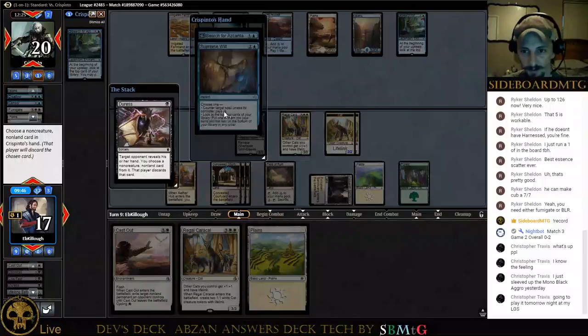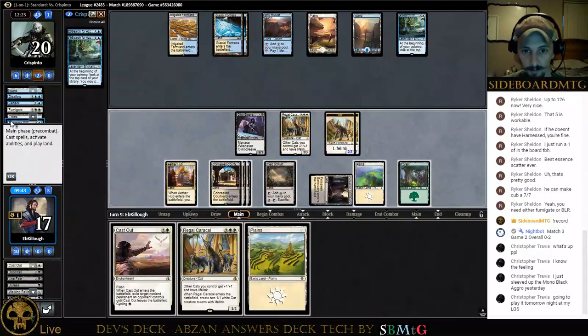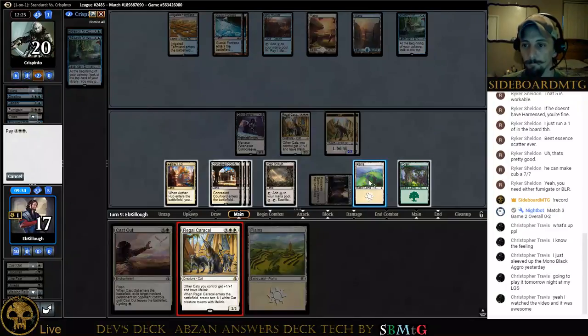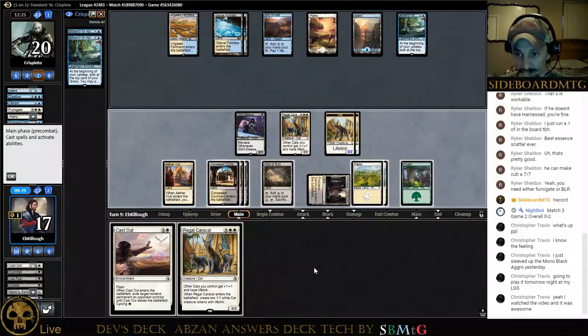These are the kind of plays that are just stupid powerful — the deck has them. Like, he just went and searched, he got a Settle the Wreckage, and we top-decked and took it away from him. That was a Blue-White Approach deck — the deck is powerful. It just feels so bad when you're drawing fifteen lands straight in a row, but that's nothing on the deck, you know. It's just one of those things.